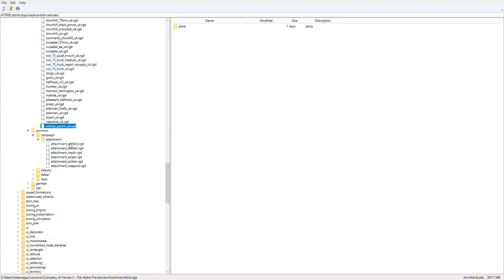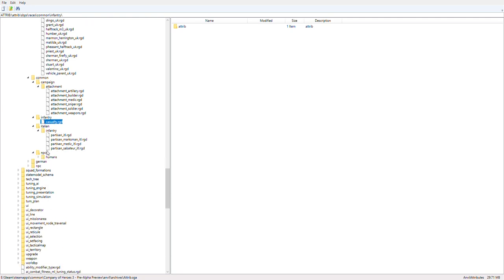Moving on to the common folder — I'm guessing these might be a basis for new factions. We have Italian partisans on the Allies' side, and then there are the actual NPC units, which weren't really that interesting.